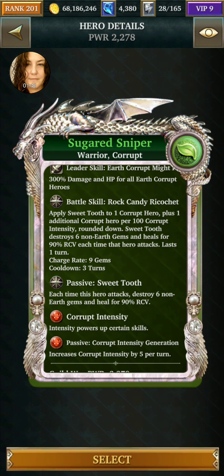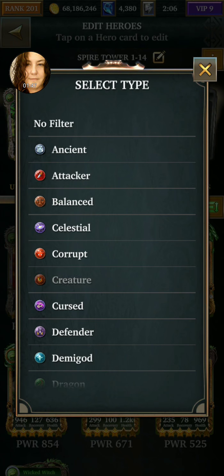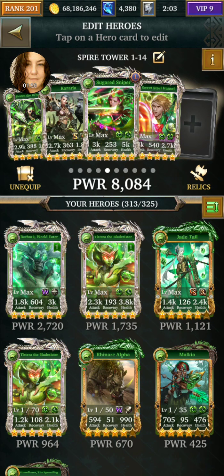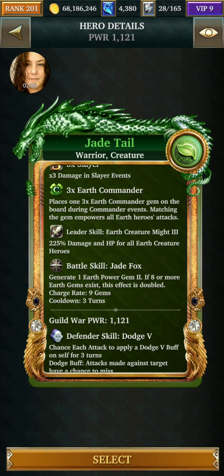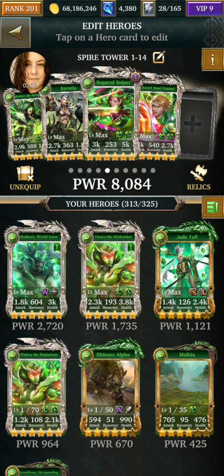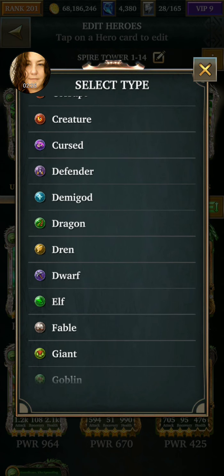She does it passively while she attacks and creates intensity — awesome. For creature, I can use a turn delay growth arc or Tostara who puts gems on the board. Jade Tail puts down one or two if eight are on the board, but if nobody's putting gems on the board I'm not going to get eight for Kazaria either, so we're going with a gem spawner. Lastly, what was the last one — honored?